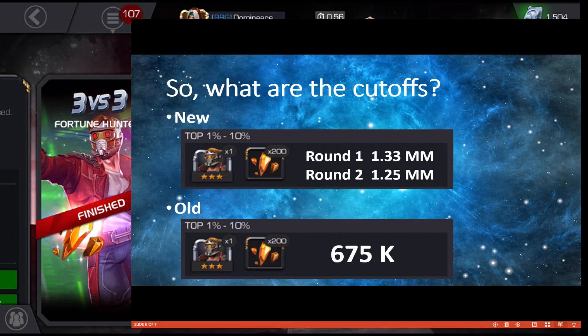When it comes to old champions, if you just go a couple tens of thousands above the 640,000 milestone — if you get to 675,000 or even 665,000 — you should always be able to grab the old three-star champion that's made available, and that applies to both round one and round two.